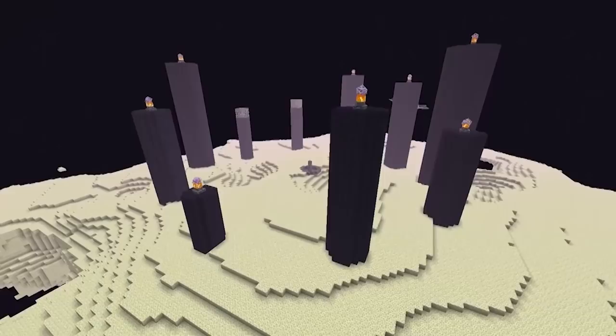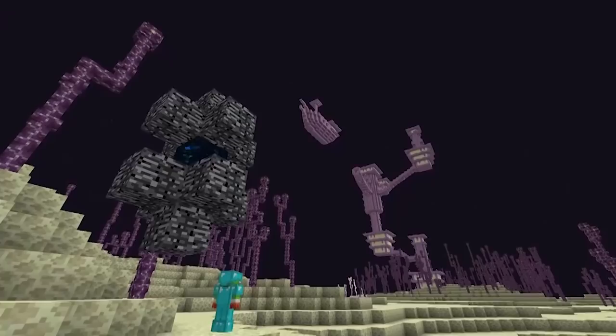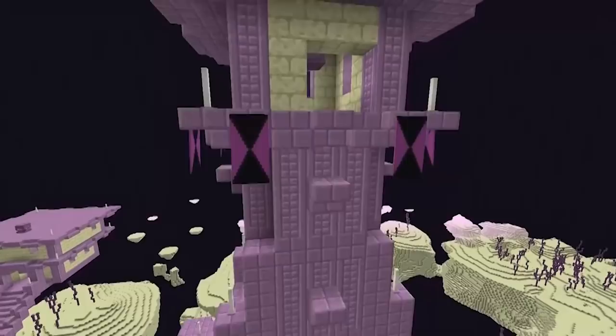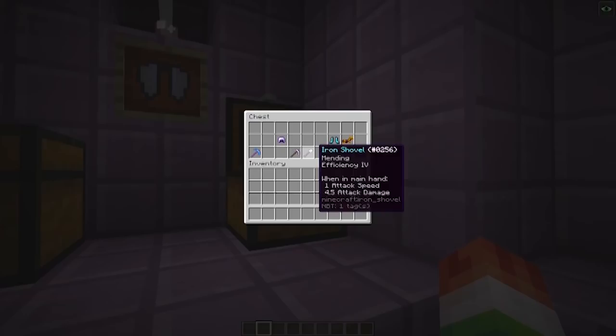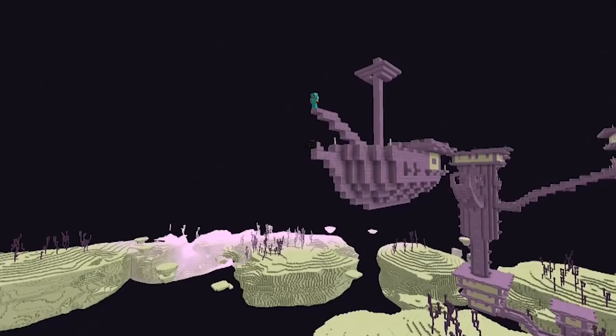Number seven: there were some nice updates to the End after killing the Ender Dragon. You had two options: respawn the dragon and fight again, or go through a portal and explore the rest of the End, which gets really fun if you find an end city or even an end ship. The end cities have awesome loot, but the end ships were where things got a lot better — and there you could find elytra wings. I remember when they released elytra wings and everyone was freaking out, making crazy maps flying in survival mode.